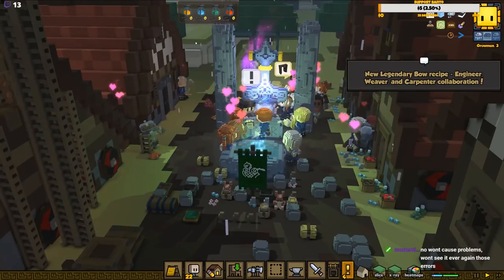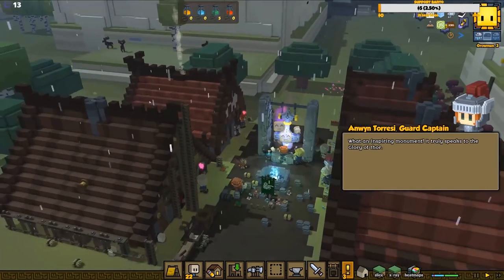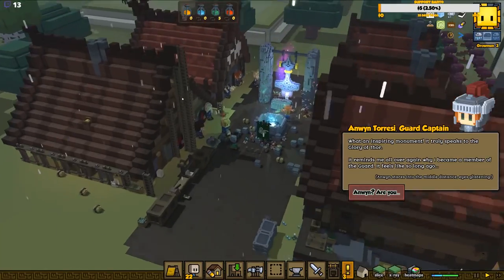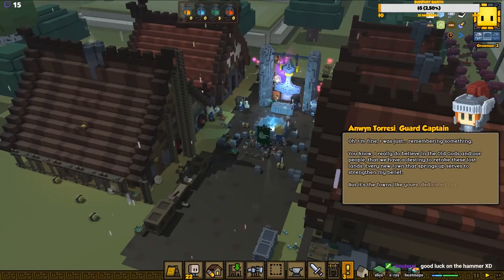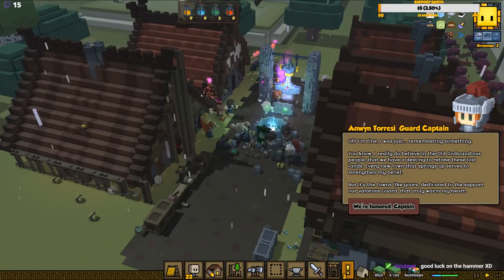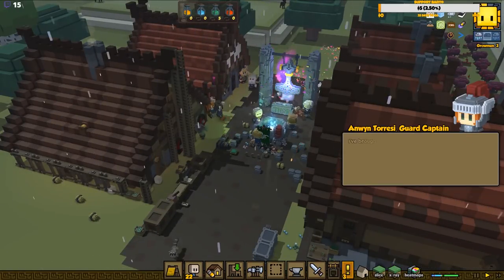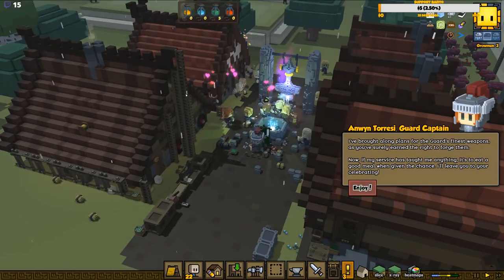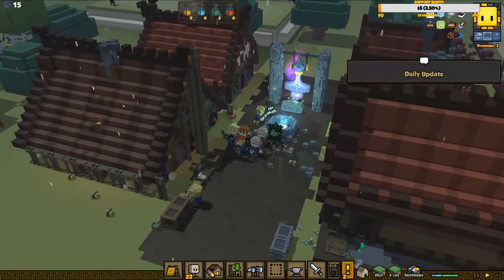Collaboration between different professions for crafting. Anwin approaches - an inspiring monument, it truly speaks to the glory of Thor. It reminds me all over again why I became a member of the guard. I believe all gods and our people have the destiny to retake those lost lands. Every new town strengthens my belief. I brought plans for the guard - his weapons as he surely earned the right to forge them.